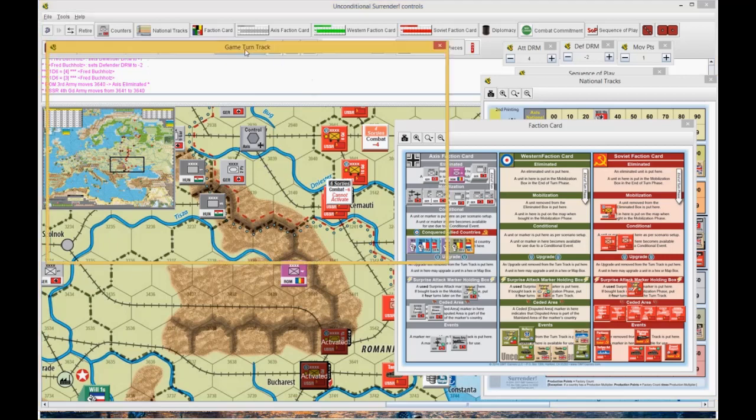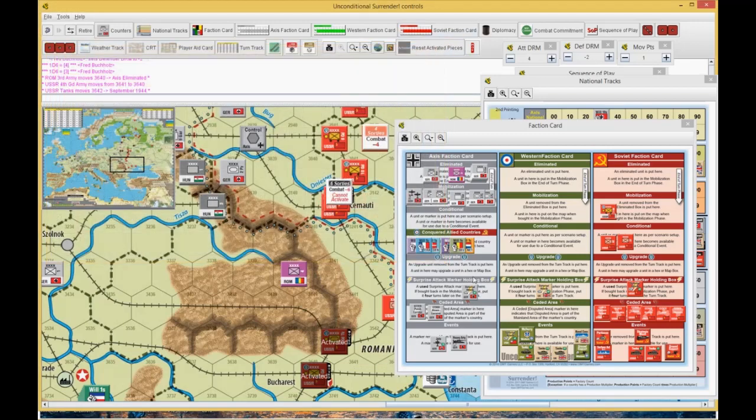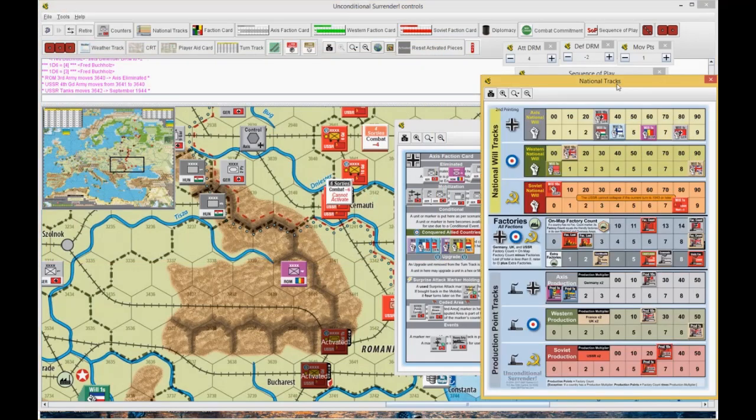Tank marker has to go on the turn track. Done with that for now. Willpower of the Romanians goes down one for the unit that I eliminated — then four more. If I can kill this Romanian, then they're gone, which is what I'm thinking of doing.